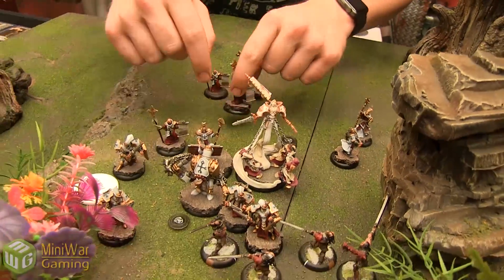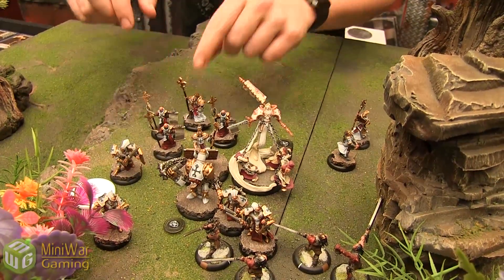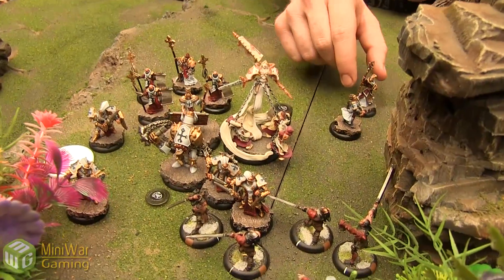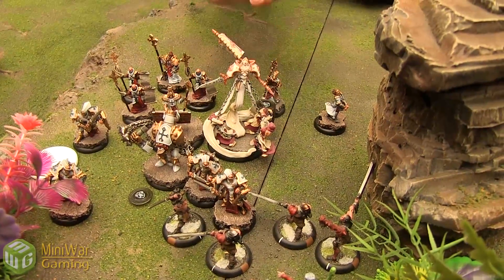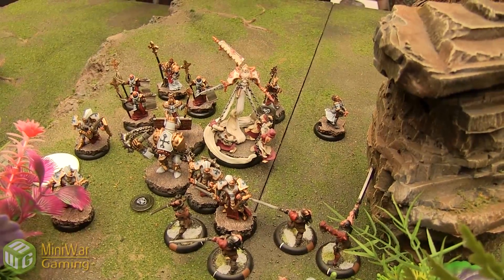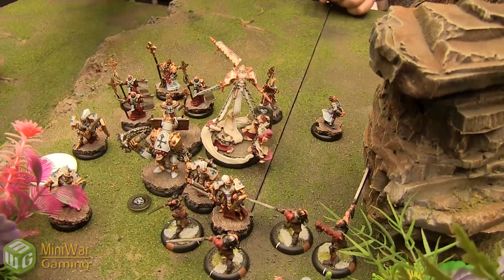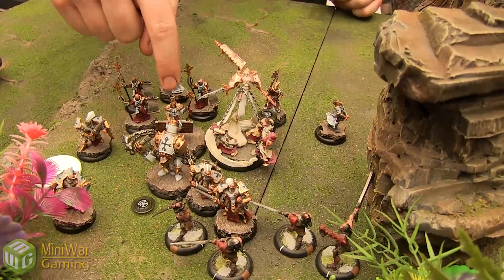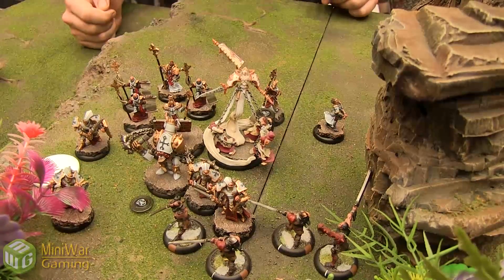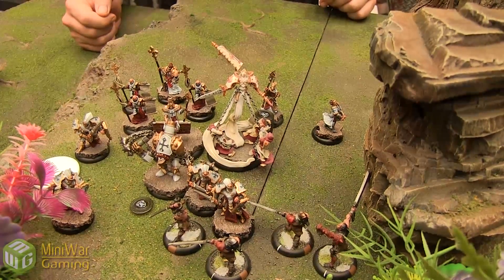Choir moves up and puts Battle on the Avatar, giving plus 2. Heirophant puts Harmonious Exaltation on Harbinger — next spell costs 1 less. The book activates giving the Errants continuous fire effect when they hit something.